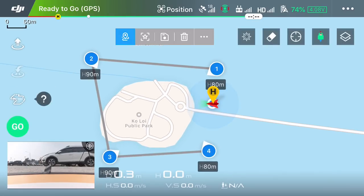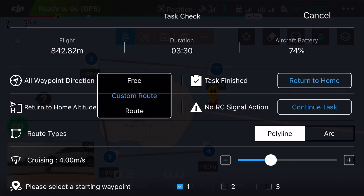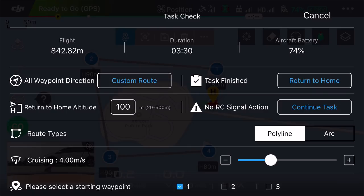That's the mission ready. We click 'go' and it brings up another load of settings. Under 'all waypoints direction': 'free' means you can pan the drone freely around while it flies to each waypoint. 'Custom route' is what you've set by configuring the custom directions. 'Route' just flies in a straight line toward the next waypoint in that direction. We're leaving it on custom route.